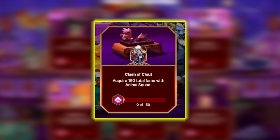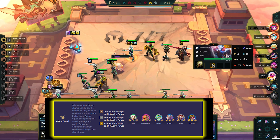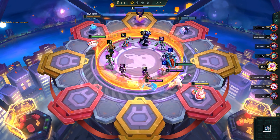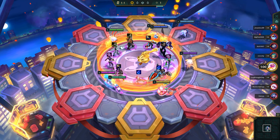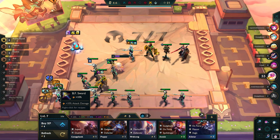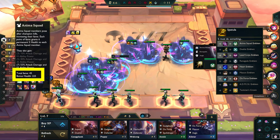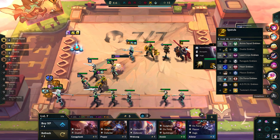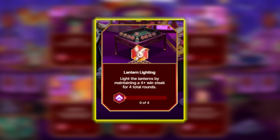Next, acquire 150 total fame with Anima Squad — the Anima Squad champions are shown on the screen. Use the Porofesa app, and always try to grab Miss Fortune who is quite often on the first carousel. Keep an eye out for the extra emblem through augments, and you can actually build the Anima Squad emblem by combining a Spatula and a Needlessly Large Rod. To check your fame points, just hover over Anima Squad on the top left and it'll tell you. I can usually get to a hundred in one game at max Anima, so this should only take a couple of games. The final phase four mission is to maintain a four-plus win streak for 40 total rounds — this is one of the grindier missions, easy if you have a strong comp, but it can take multiple games.